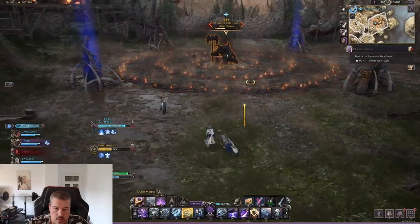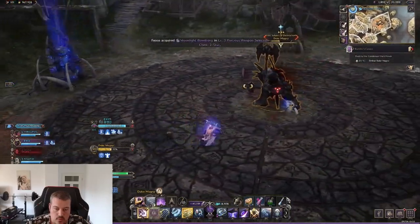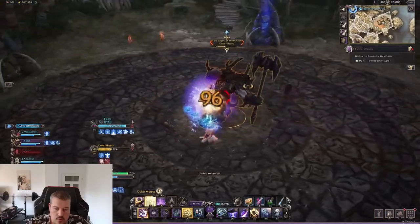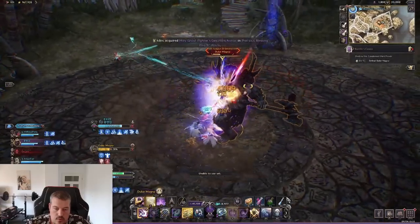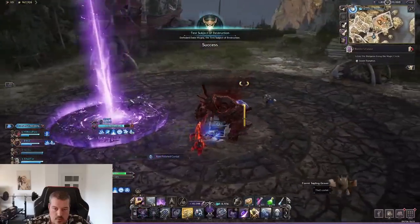The healer will remove the CC on their friend, then all members morph and escape the burning circle by jumping over the flames. Afterwards he does the one-shot mechanic. Once it's done, you want to rush him as fast as possible — Duke Magna will take a knee and not fight back for a short amount of time, and this is your opportunity to finish him off.